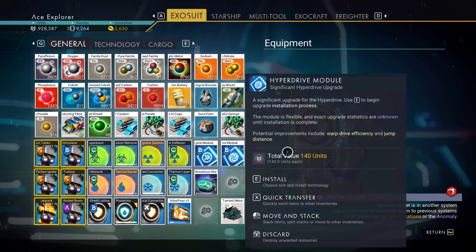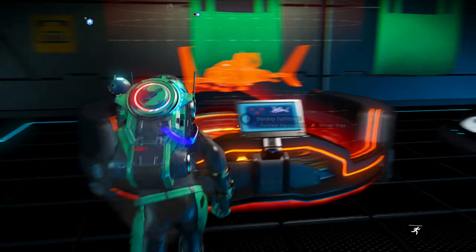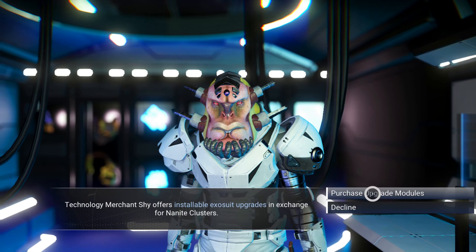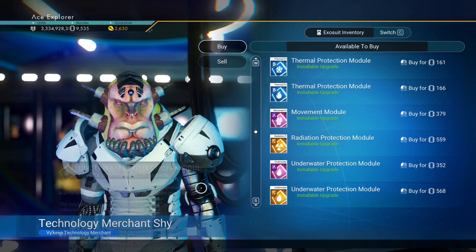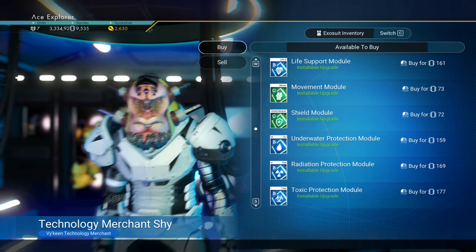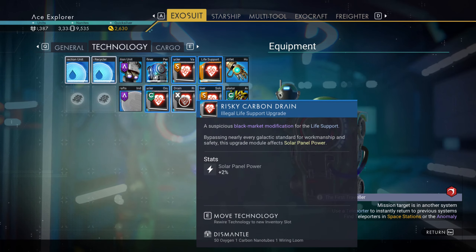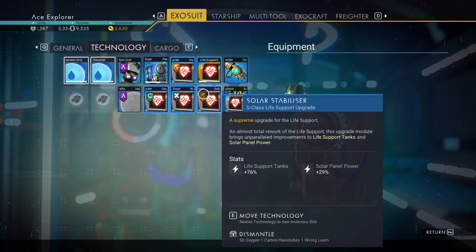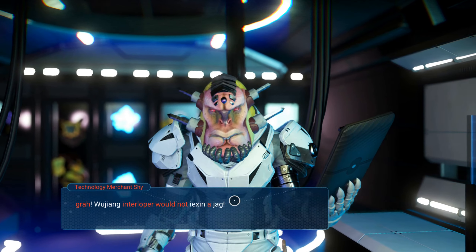I'll sell this stuff to the NPCs up here and then go find a derelict freighter. Let me check what he's selling — radiation protection, underwater protection, thermal protection, life support, toxic protection, movement module. I'm actually tempted. My current life support isn't great — I'd be better off getting another life support upgrade. Why not, can't hurt. I'll get the life support quick and see how it works.